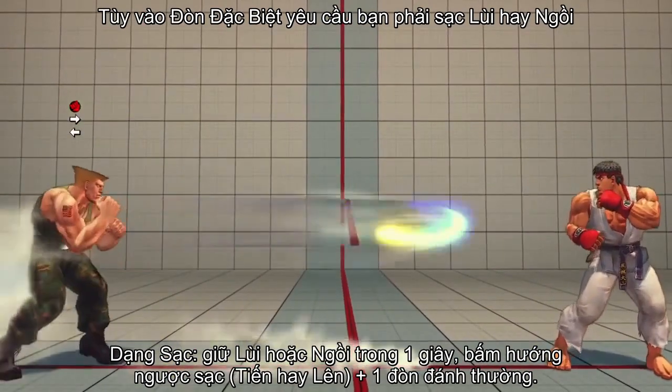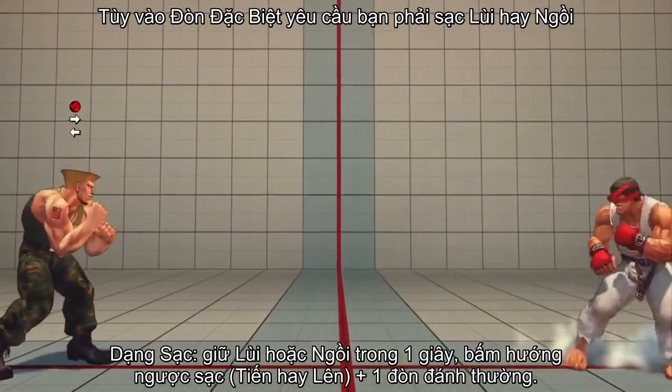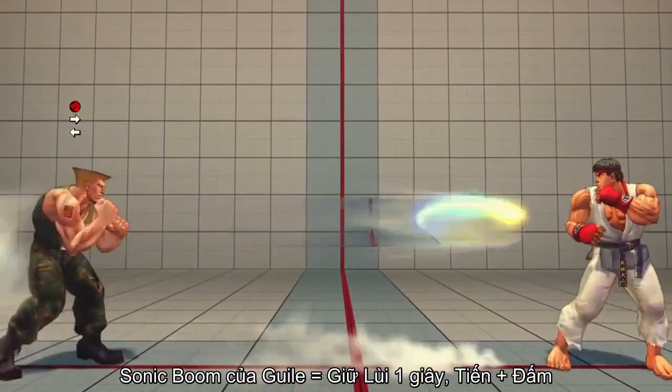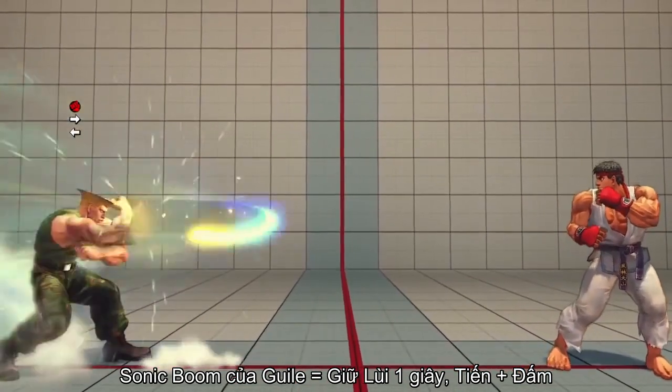Charge style special attacks are performed by holding a direction for one second, then pressing the opposite direction and an attack button simultaneously. Guile's Sonic Boom is performed by holding back for one second, then pressing forward and any punch button.